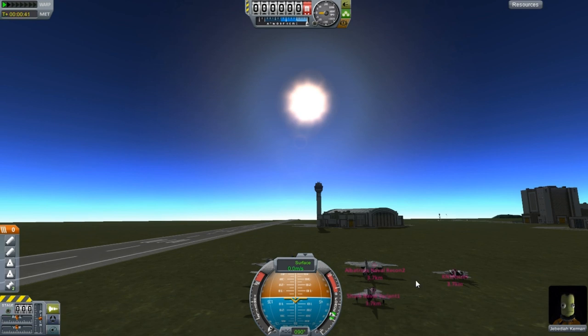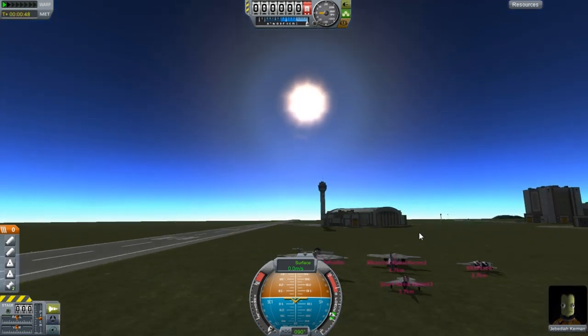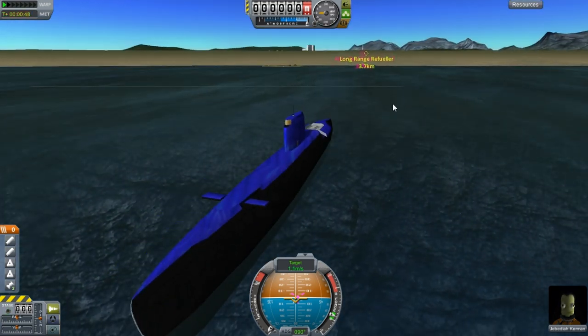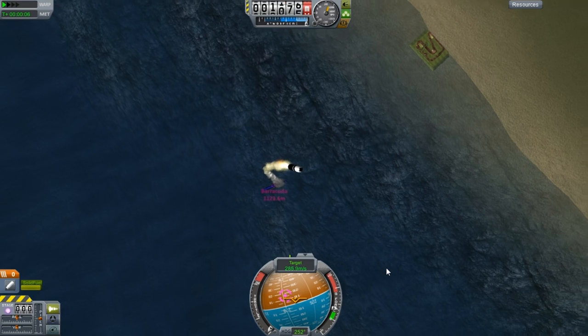So here we have the KSC and these are aircraft that are being repaired and refitted to go out into service. I think we should strike these aircraft while they're sitting here damaged so they can't be used in another fight. So I'm going to target the one in the middle and then we're going to fire a short range missile.